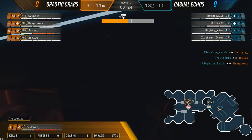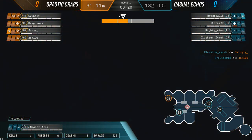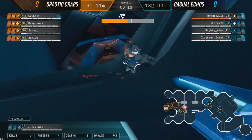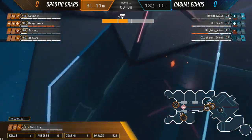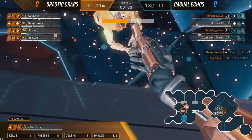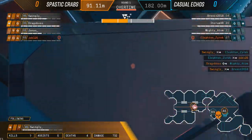Some interesting use of the shield there. Looking at the guns both teams are using - it's an interesting mix. Casual Echoes are running two Pulsars, which you can see in the top right and left corners - those little icons indicate which guns players are using. Then a really aggressive push comes out from Spastic Crabs. Two members going down from Casual Echoes. Spastic Crabs manage a full team wipe - the question is, can they push all the way through in overtime?